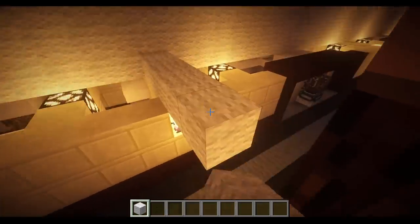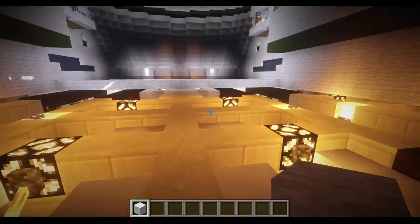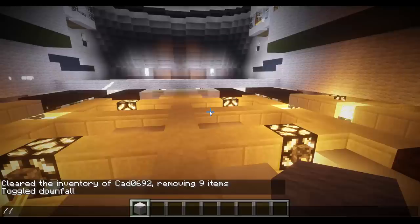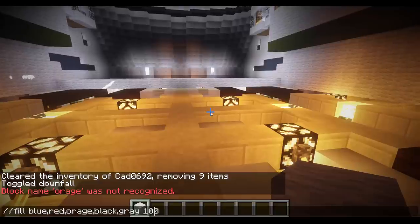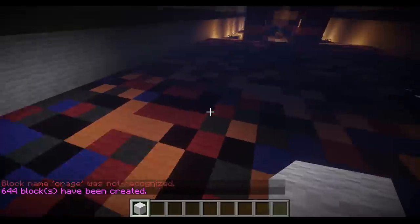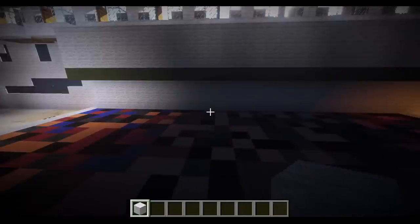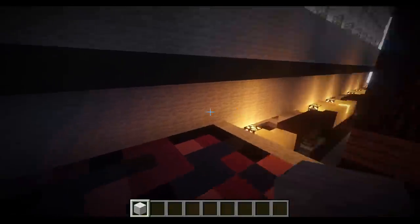I'm going to show you guys how to do that here in a minute. You can really be creative with this, but keep in mind you want to keep it as one main theme. You don't want a whole bunch of different colors that don't make sense — keep them in sync with each other. I'm going to go with darker colors because I think it's going to be a more elegant theater. Maybe some blue, some red, some orange, and finish it off with some black and gray to make it look a little bit darker. I'll put in 100 as my radius. Now I have my basic theater floor, which looks rather interesting and should work well. Theaters can look a little bit different with their floors — they can be a little crazy, just because they are a setting of expression.